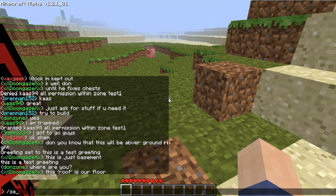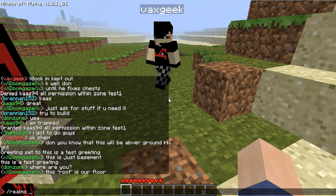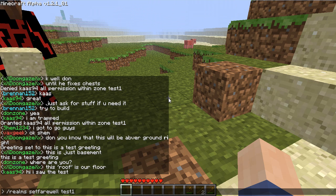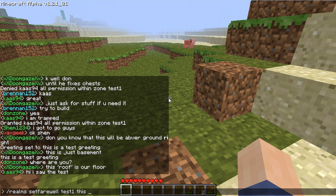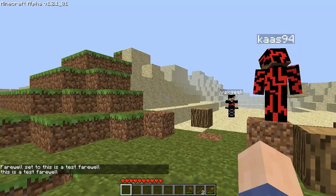Now I'm going to do 'slash realms set farewell test1' and say 'This is a test farewell'. So as I leave, it pops up right there.